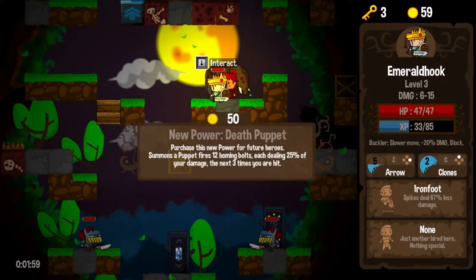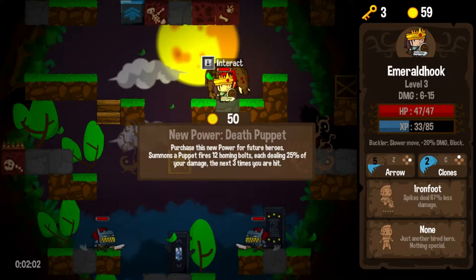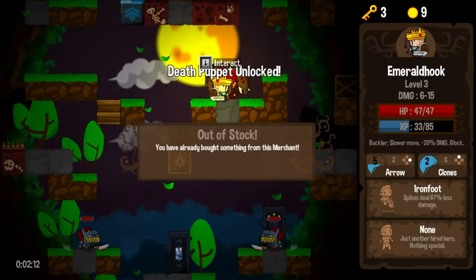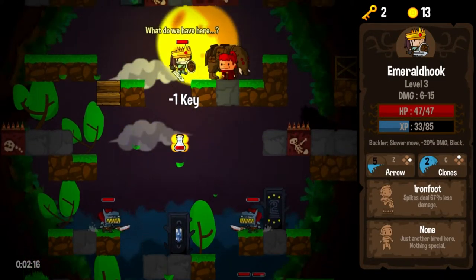I'm talking myself into it slowly but surely. He fires 12 homing bolts, each dealing 25% of your damage, the next three times you're hit. So each time he fires 12, for a total of 36 bolts? We'll try it, we'll test it out. Maybe we'll regret that purchase — hopefully, though, we won't.